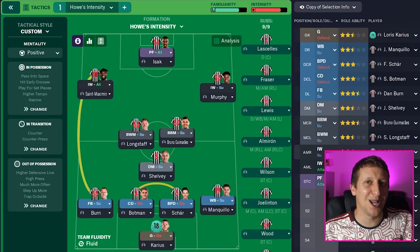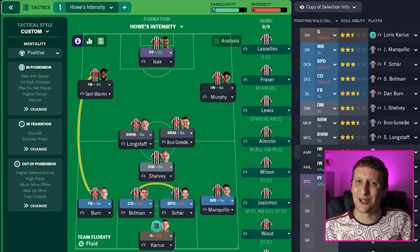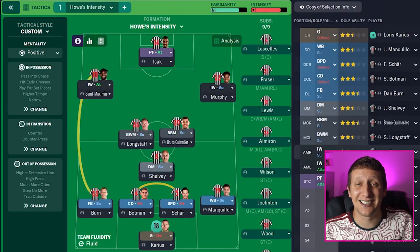So here we are, the 4-3-3, and we're going to call it Howard's Intensity, because his motto phrase - which I believe he's got at the changing rooms inside the home stadium at St. James' Park and at the training ground - is 'our identity is intensity.'